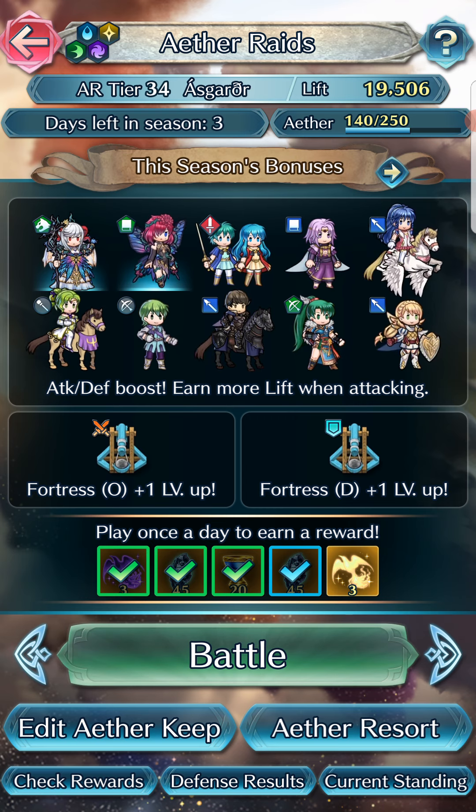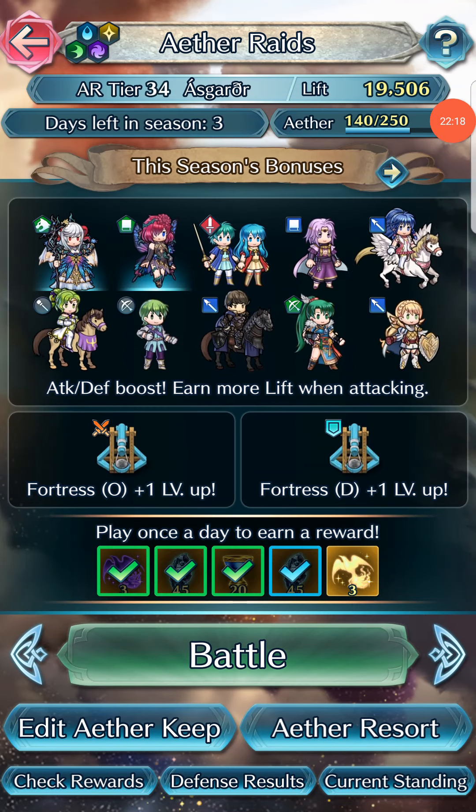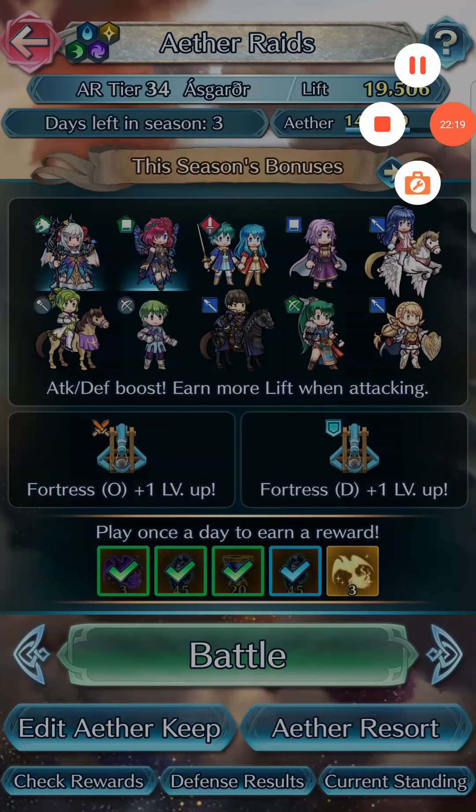That's pretty much it — I don't believe there's anything to summon on today. Just the Legendary Hero Remix, which we'll still collect a few more orbs so we can summon on it. It's been a lot of banners lately that I've summoned on — I usually skip a lot and try to stick to legendaries and mythics, but I really wanted the kids from this banner as well as the Fallen Heroes, so that kind of drained me out. But yeah, that's pretty much it for today. Thank you all for watching — I'll see you all next time, bye!